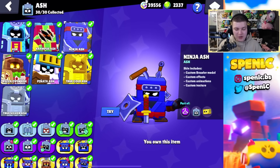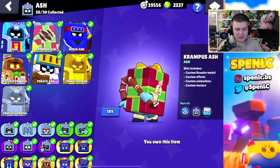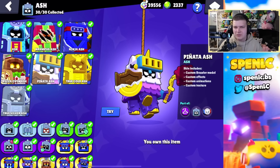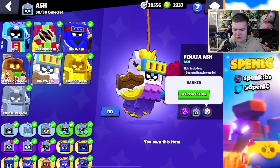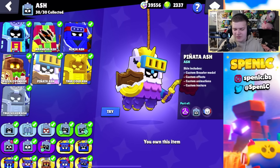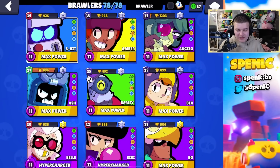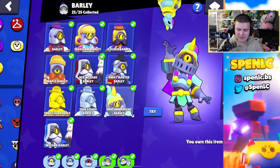Next we have Ash. He has some pretty good skins. I like Ninja Ash, Grampus Ash is pretty cool as well, but if I was to pick one it'd have to be Piñata Ash. It's a ranked skin so I believe you can only get this from rank drops now, or it might actually be limited — I'm not entirely sure — but this skin is a good skin, definitely recommend it if you can get it.